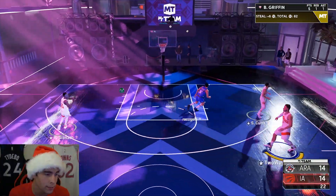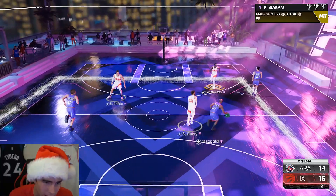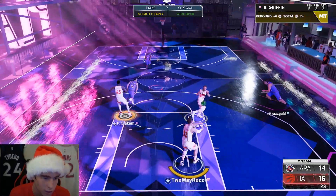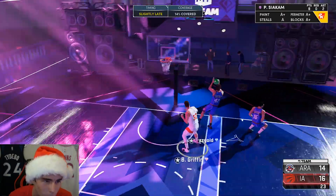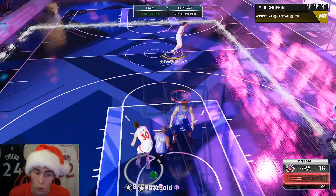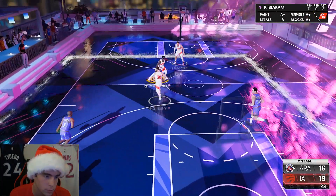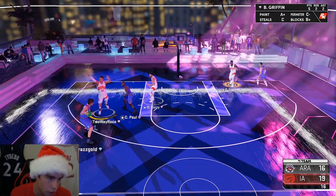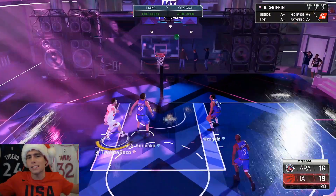Blake finds the sharpshooter Spicy P himself and it's knockdown. He has takeover — I think this is the first time in this Triple Threat game. That's green. He's sold — I shot a drifter with him, I'm wildin'. You better get a contest on it because I know he's got blinders and it's going to be knocked down from that corner. Good defense, jump Blake — that's a bait. If you hit that you're just the best.